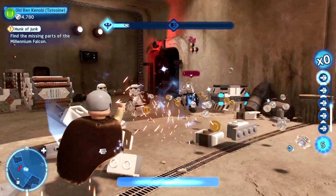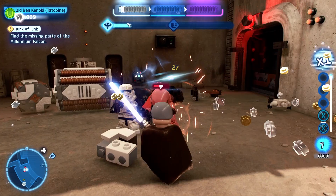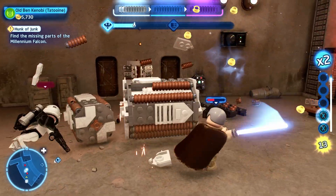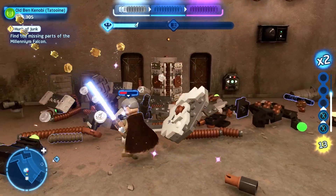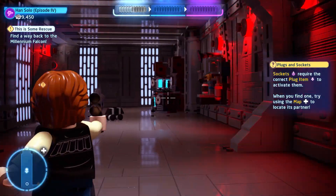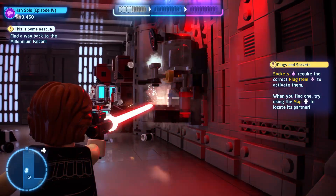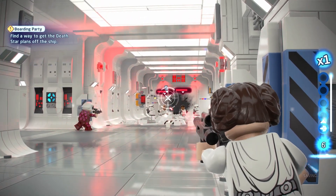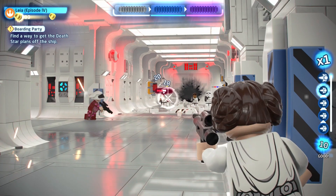Combat has also received a few upgrades. Melee weapons like lightsabers have a basic combo system to give fights more depth than simply smashing one button. Range weapons use a third person over the shoulder perspective, letting players have more accurate shots. You can even take cover in certain spots, like in Lego Star Wars The Force Awakens.